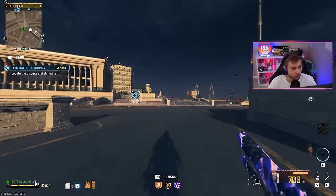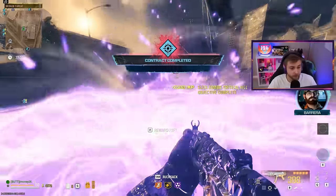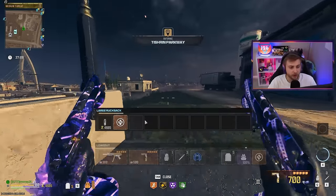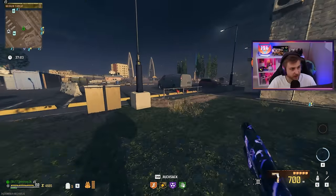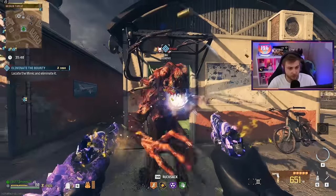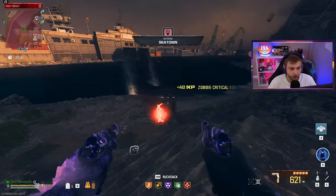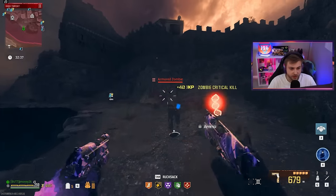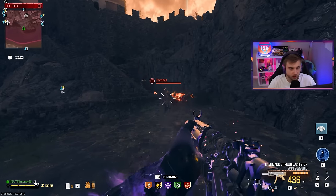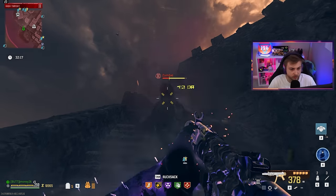First tier two bounty against a Disciple — we'll use the Lockman Shroud to start. Broke his hand immediately and killed him pretty fast. The increased fire rate on this burst might be deadly — this could be like Cold War's M16. And no wonder I couldn't find that self-revive earlier — I already had it equipped, I was just panicking. Next bounty is a Mimic — Renettis, it's your turn. That's not bad damage at all — didn't even have a chance to grab me.